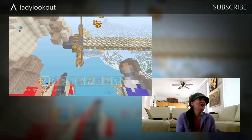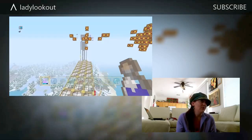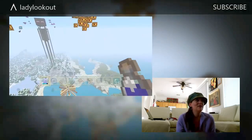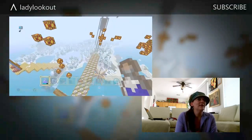You'll notice her jewel-encrusted sword, which I love. It's made out of iron blocks, and then we've got tons of item frames with little goodies in it. Whatever you put in it, it makes it look like a gem — I think that's a really cute trick. There's glowstones in there and all kinds of stuff.